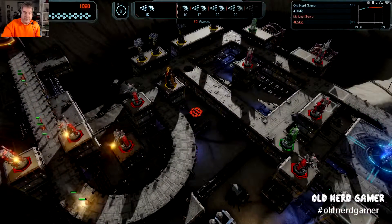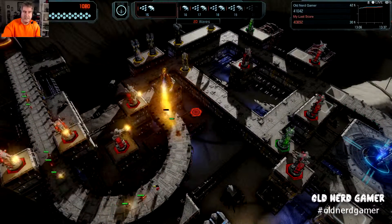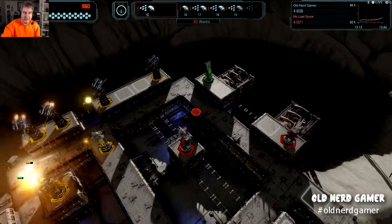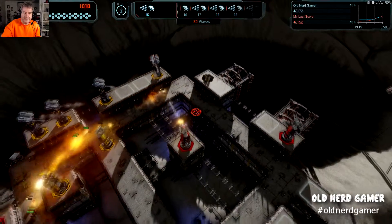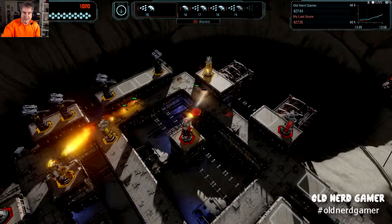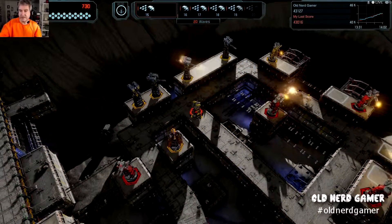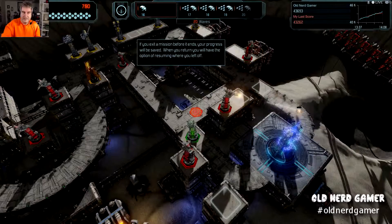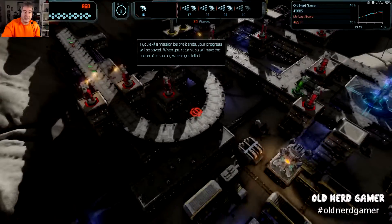You can come back to an earlier save by pressing backspace — good to go. Wave 15, we've got five waves to go. If you exit a mission before it ends, your progress will be saved. When you return, you'll have the option to resume before you left off. Good to know.